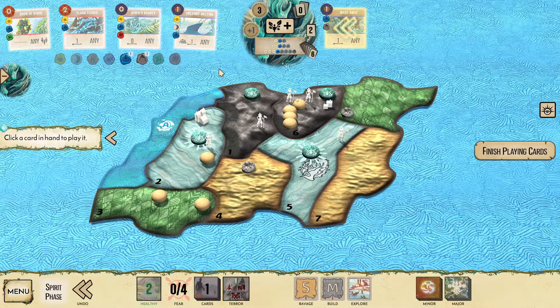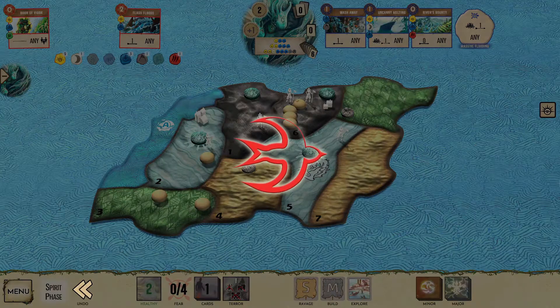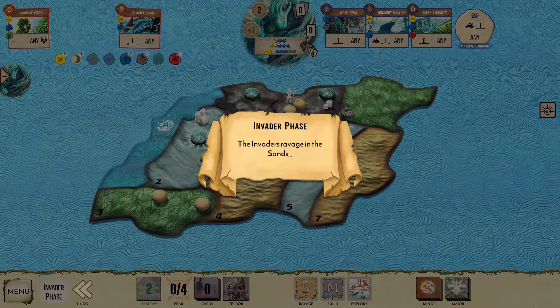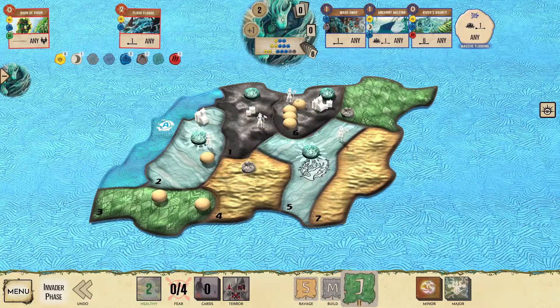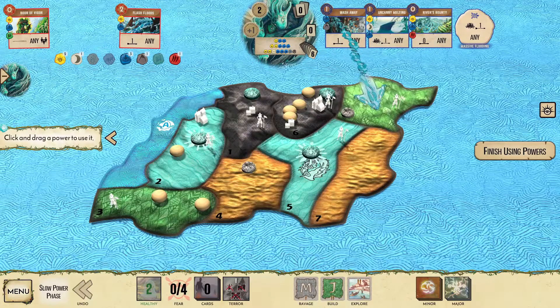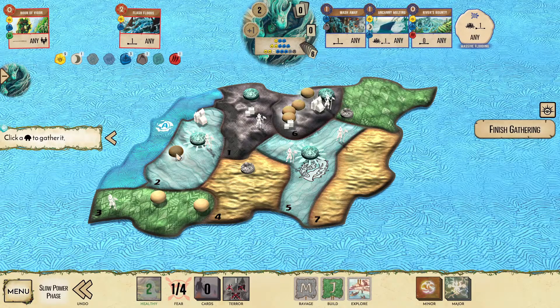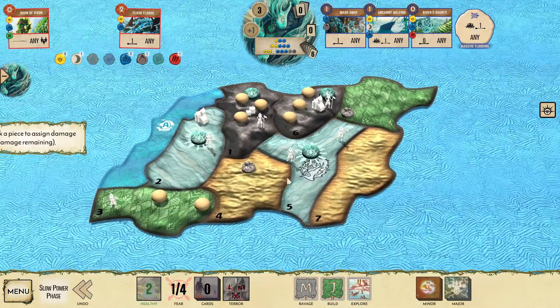Wash Away to clear one of the next explorers, Uncanny Melting to grant some fear, and River's Bounty to gather Dahan into the coastal mountain. With no fast powers, we reveal an earned fear card. The invaders continue — with nothing to ravage, they build into the mountains before exploring into the jungles. We proceed as planned: push the invaders from the upper jungle into the wetlands, use Uncanny Melting to generate fear. If we were in danger of blighting the island, we clean up the sands, but in general go for the next fear card. River's Bounty gathers Dahan into the coastal mountain, and finally we destroy the town in the upper mountain and push what we can into the wetlands.